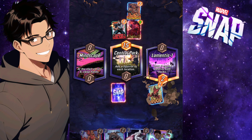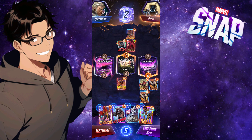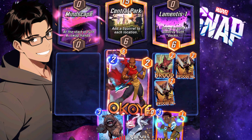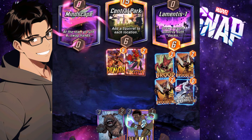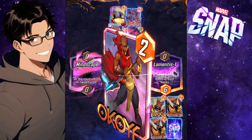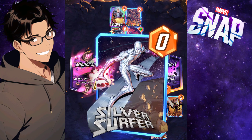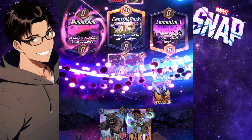Brood comes out, Demon comes out, and I'm sitting pretty nicely right now. This next turn is important because the hands are going to swap. I leave Nakia and Lockjaw because those are weak cards, I play Korg, and then of course I play Silver Surfer to buff up my Broods.